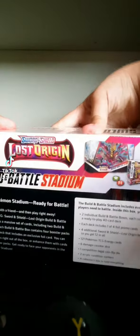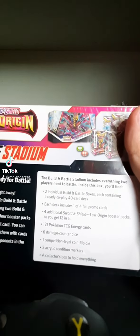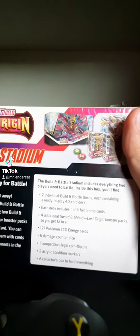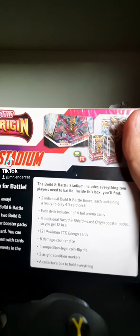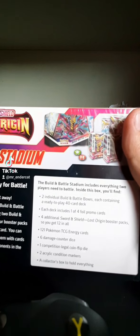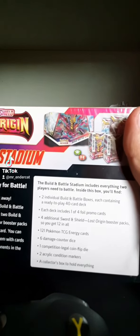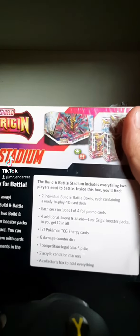Let's check it real quick. It says here two individual Build and Battle Boxes, each containing a ready-to-play 40-card deck. Each deck includes one of four foil promo cards, four additional Sword and Shield Lost Origin booster packs — so you'll get 12 in all — 121 Pokémon TCG energy cards, six damage counter dice, one competition-legal coin flip die, two acrylic condition markers, and a collector's box to hold everything in.